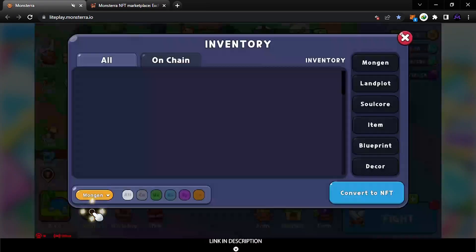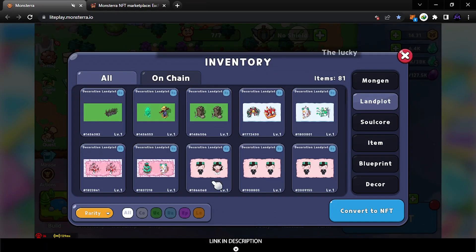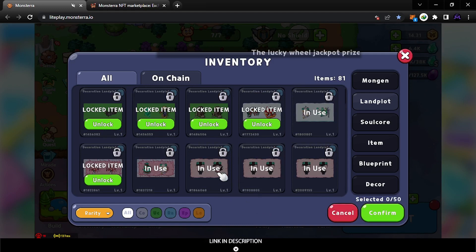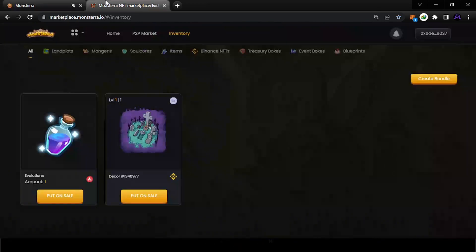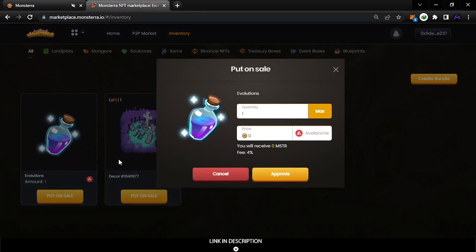To sell, go to your inventory. If you want to sell an item, you have to convert it to NFT first. If it's currently in use on your land, you need to remove it — you unlock it, pay some MSTR, and then convert it. Once it's in your inventory as an NFT, you can put it up for sale. Make sure to check which chain it's on.